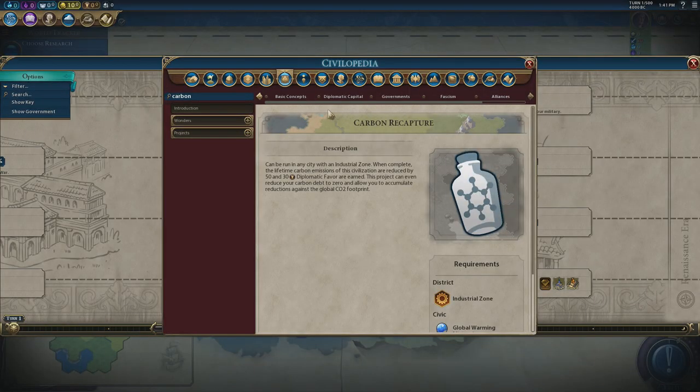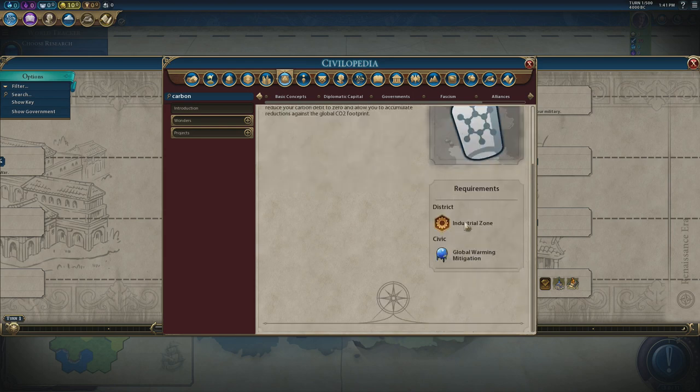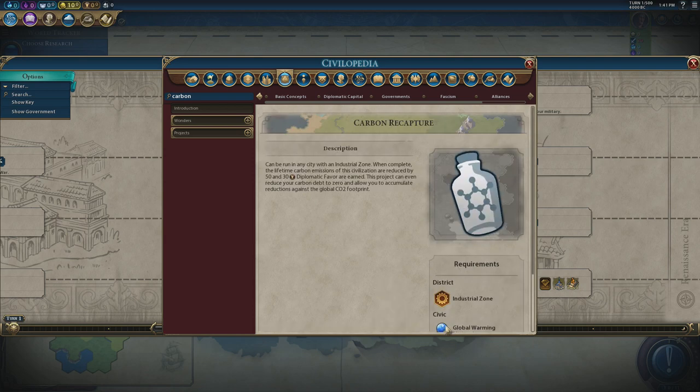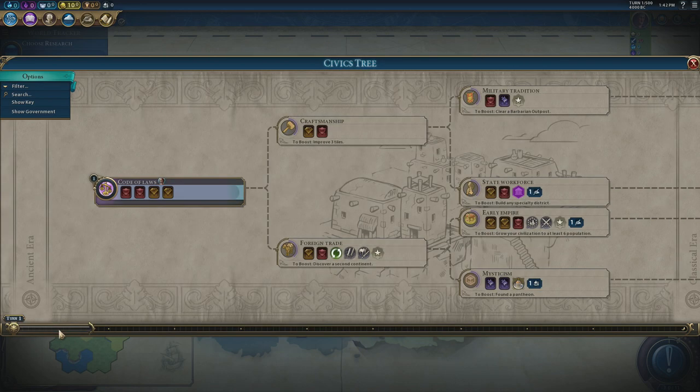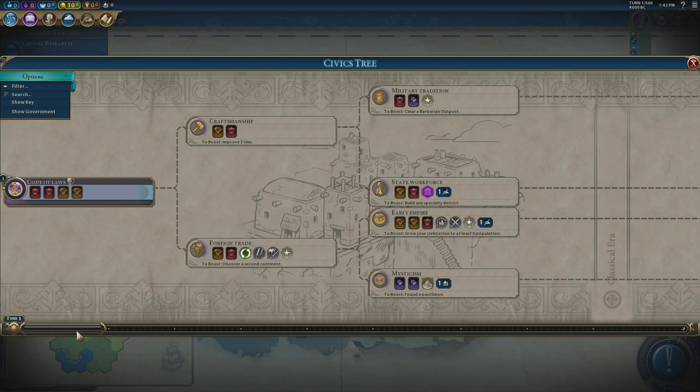There is however a secret to diplomatic victories and it is all about carbon recapture. This is a city project you can do once you unlock the global warming mitigation civic, which is way down in the future era at the end of the civic tree. Carbon recapture will win you the game. It is basically a city project that reduces your carbon output and earns you 30 diplomatic favour per turn.